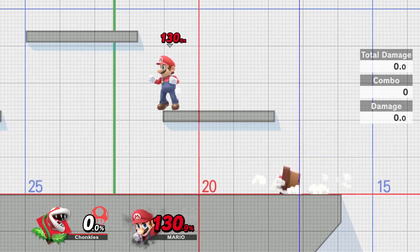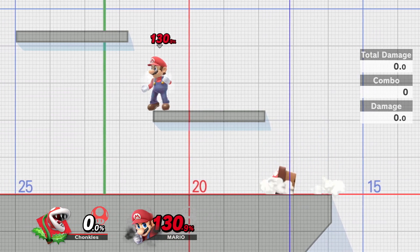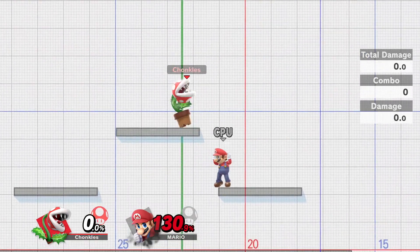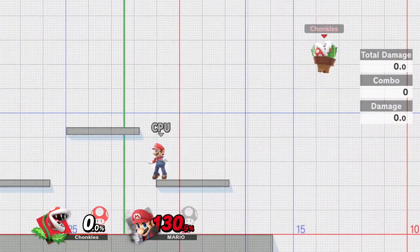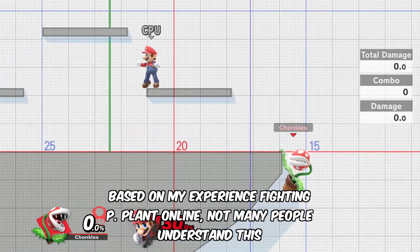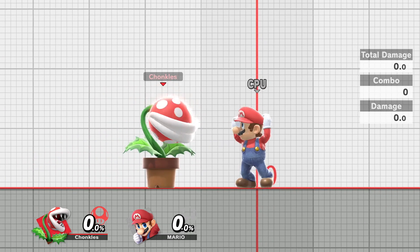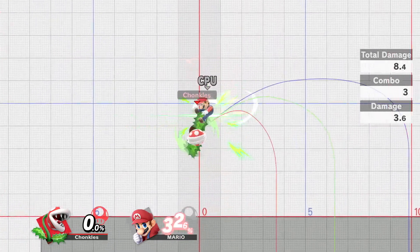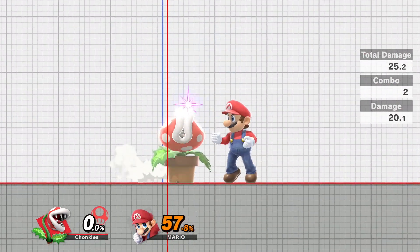Down B is the munch again. Once you tilt to a side you're locked into it. His down smash was one of my favorite things from the trailer — that part where he knocks Mr. Game & Watch and Jigglypuff into the sides of the Mario stage. And it looks very good.